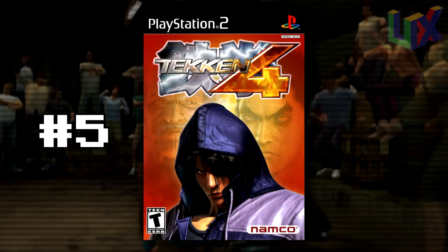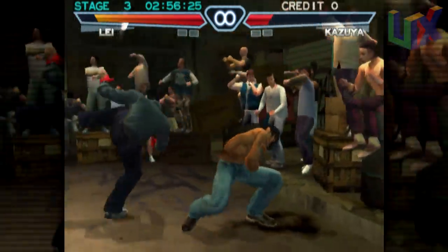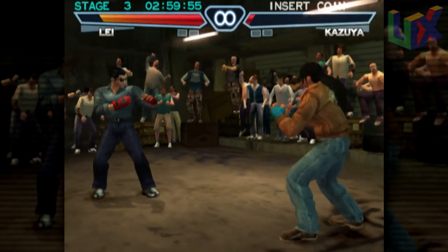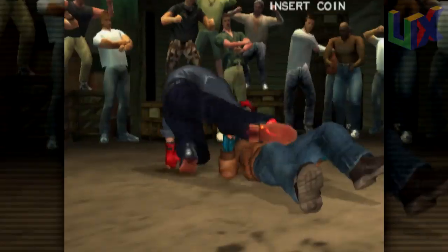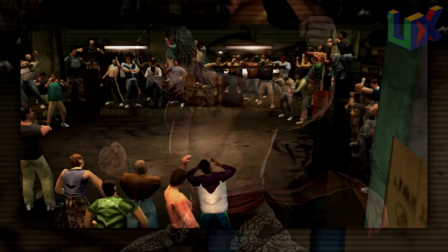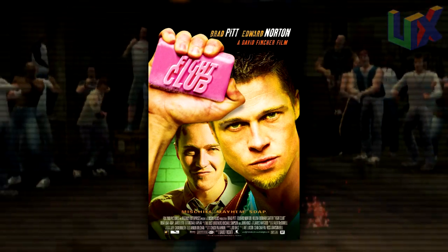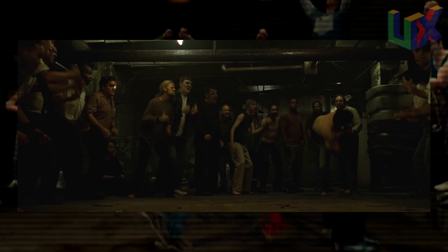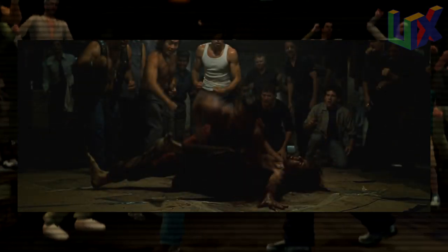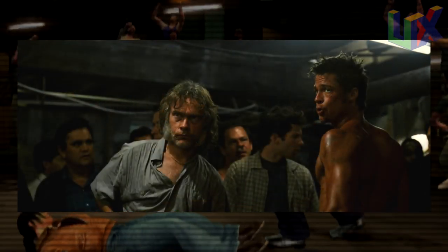Number 5: Tekken 4 Underground. We have Tekken 4 again, originally released in 2001. Tekken has many influences — from Lei looking like Jackie Chan to Marshall Law looking like Bruce Lee. But besides the characters, some of the stages have influences too. The underground stage looks a lot like a scene in the movie Fight Club, which was released in 1999, only two years before Tekken 4. It's possible, but it may just be a coincidence — it's not the most rare thing in the world to have an underground fight with people watching. But ever since this game was released, me and my friends have always referred to this as the Fight Club stage.